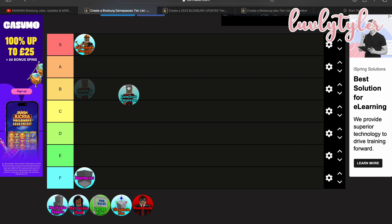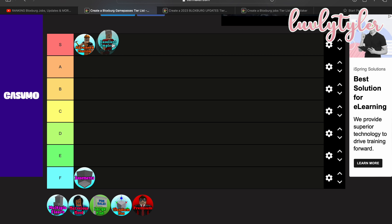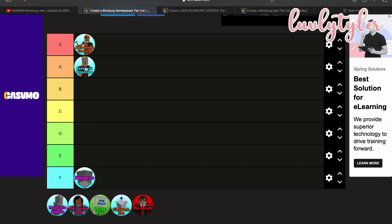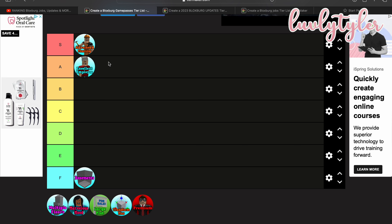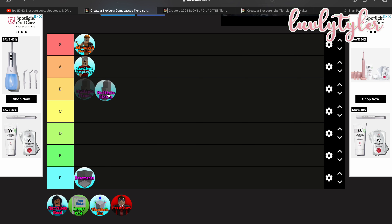Excellent Employee — I'd probably put it around A. I could put it higher but it's not like a necessity like Advanced Placing. I think it's really helpful. I bought it so long ago that I don't even know what the difference would be without it, but I really like it. It makes it faster to get promoted and stuff, but I don't even think that matters with the new job update anymore.